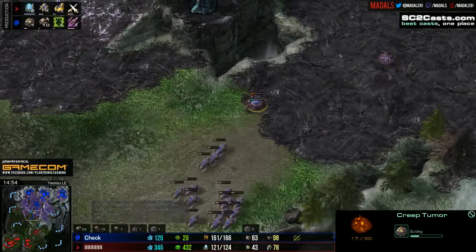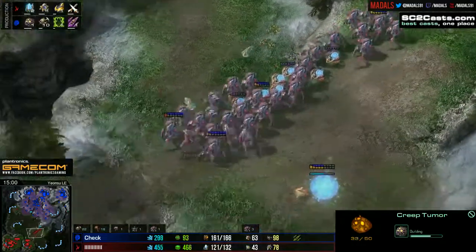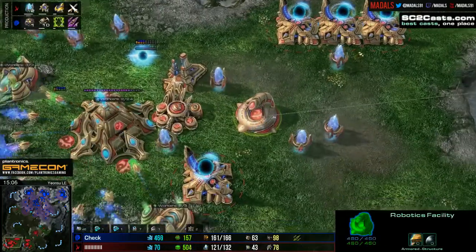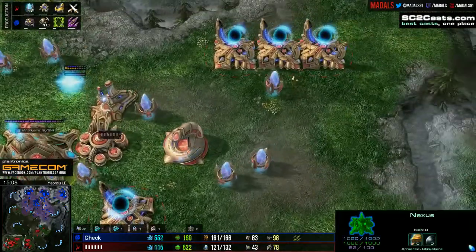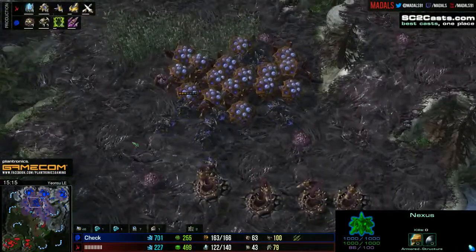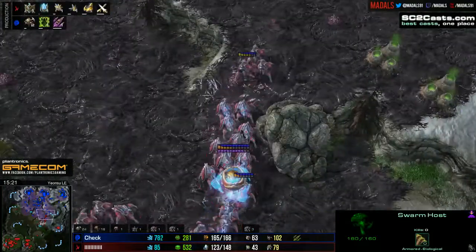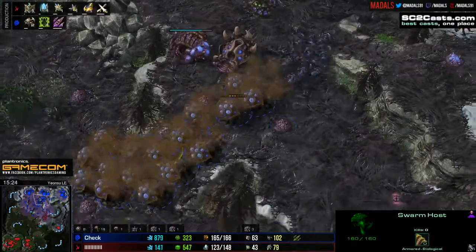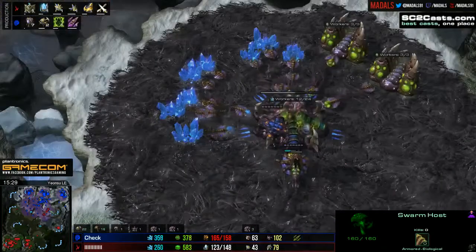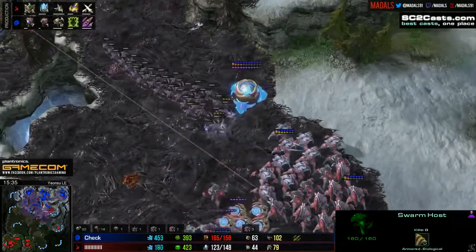Creep spread is really good when you are going swarm hosts — it makes those locusts so much quicker. The problem occurring at the moment for the Protoss player is the lack of splash. No robotics bay has been completed, obviously no Templar Archives either, and without AoE damage, dealing with locusts is nigh on impossible, especially with this many swarm hosts. The stalkers will just get annihilated if they come through — they cannot engage. The problem for Czech though is his third hasn't been up for that long after it was sniped off previously, and he's a little bit supply blocked.